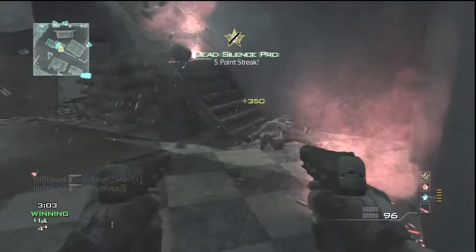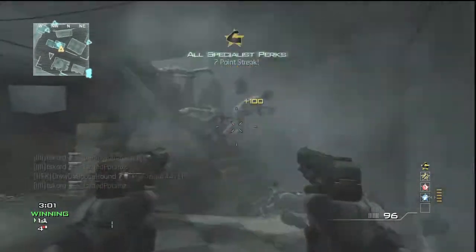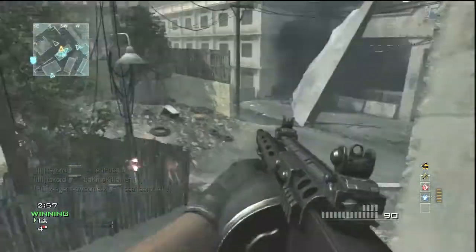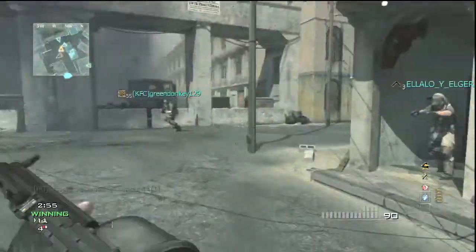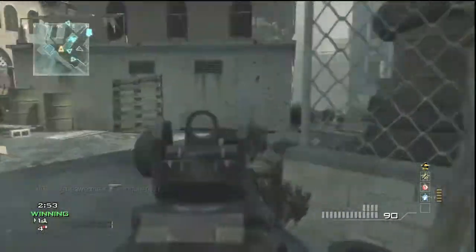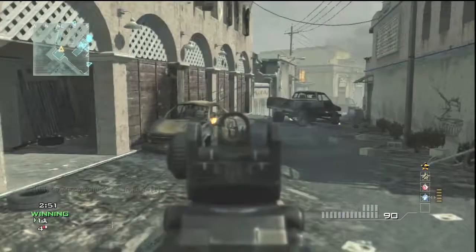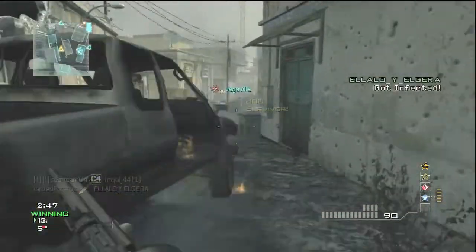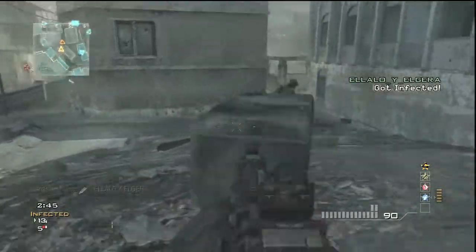Hey, what's up guys, my name is Twitcher TScored and today I'm bringing you guys a pretty awesome infected MOAB. I believe I go 46 and 1 in this game, so I get like a 46 KD. My MOAB only gets me like 8 kills, so I believe that makes this like a 38 gunstreak — nearly a 40 gunstreak on infected. I thought that was pretty good.